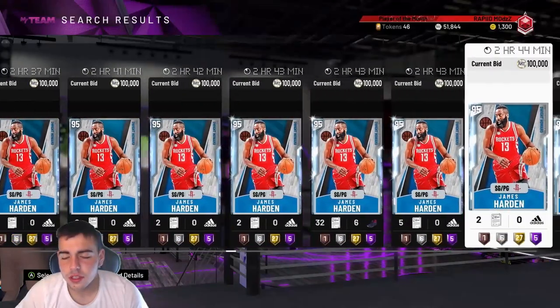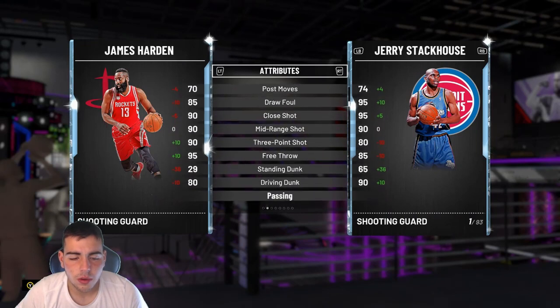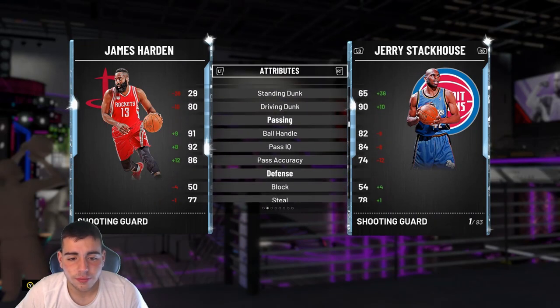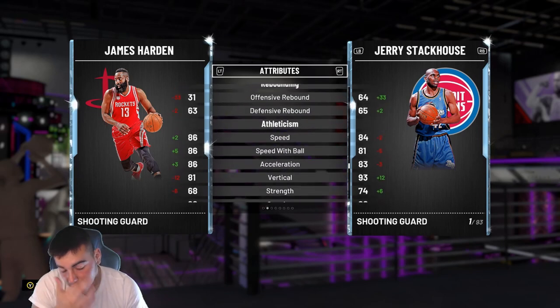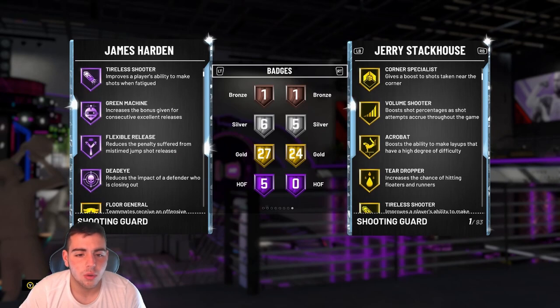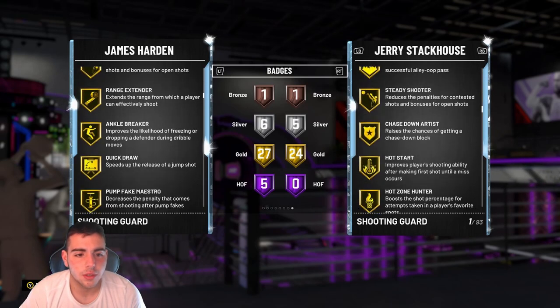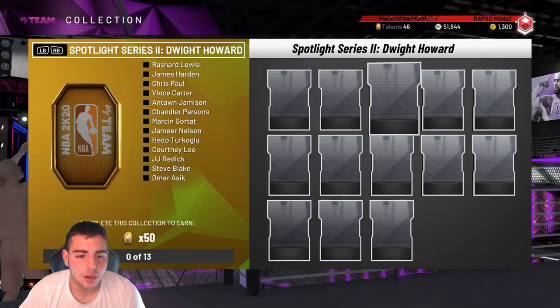Confused about this one. He's going to go — I'm not even going to look at his price. Three-point shots, money. What are they doing? They released another Harden. Why is his defense so bad? He's not a bad defender, he's so underrated. Gold, Hall of Fame badges. He's got to have Quick Draw. Alright, this card's pretty stacked. But why did they release another Harden? I'm so confused.